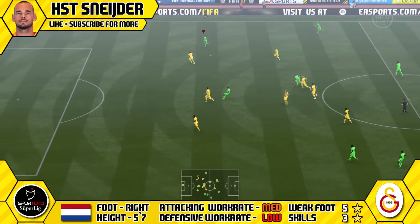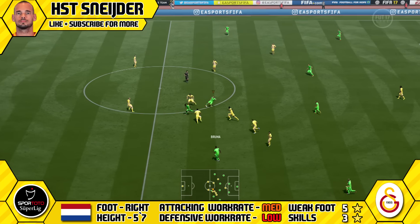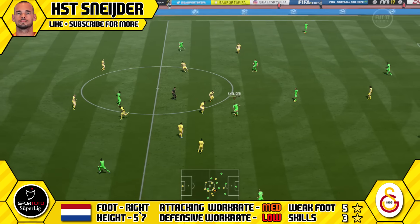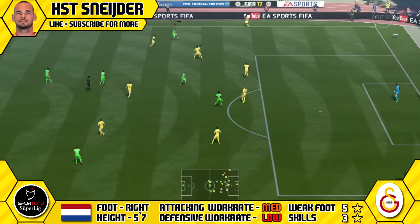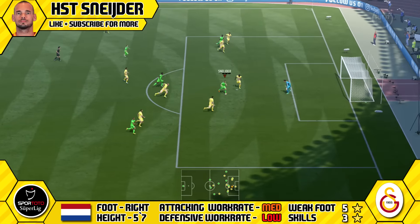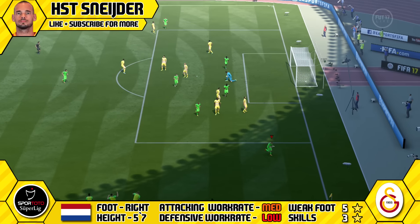He can make use of that brilliant passing — he can feed in his teammates, whether it be a nice through ball, lob through ball, or cross-field ball. Brilliant range of passing, long and short on Snyder. So he does make a brilliant playmaker, and he does actually have 87 vision as well, making him well suited to the attacking midfield role in a 4-2-3-1 formation.